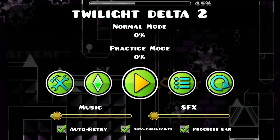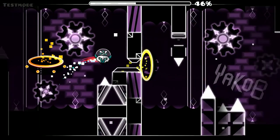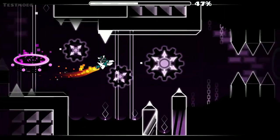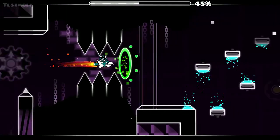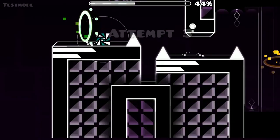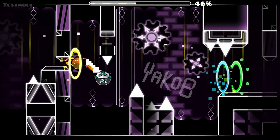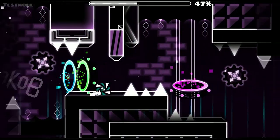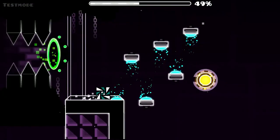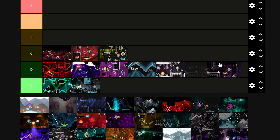Twilight Delta was an old 1.9 themed level that was never finished, which is a shame since it probably would have been really good at the time if it had actually been released. My part was one of the worst from what I remember, but it fits in okay as a small break part. Purple also makes everything look passable — that's a general tip for all you upcoming creators out there. I also used some of the most cursed 3D in the entire game, but back then pretty much everyone was doing it. At the end of the day, this is pretty much a filler part in my insane Mega Collab spree of 2017, and as such it finds a home in D tier.